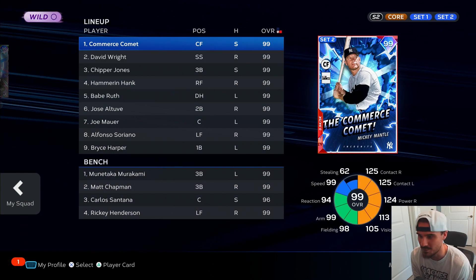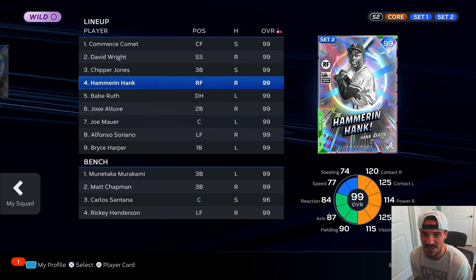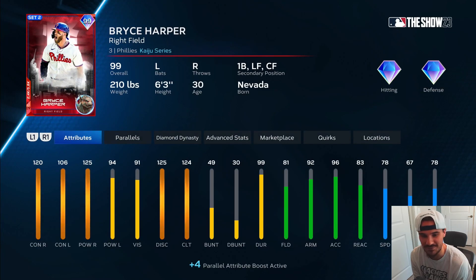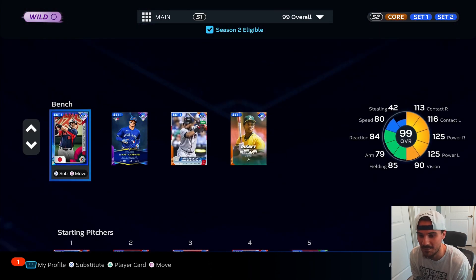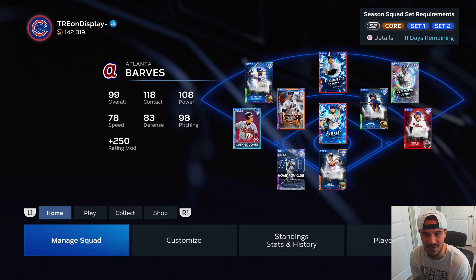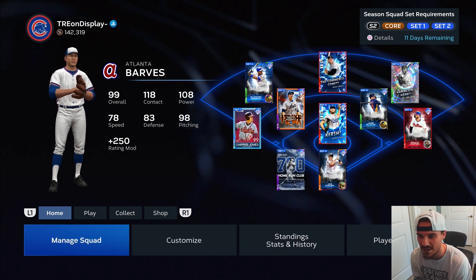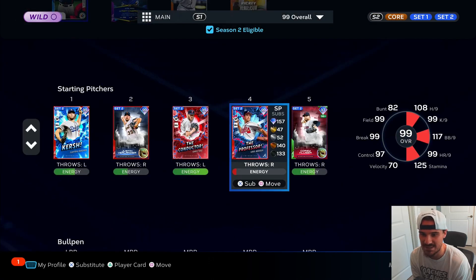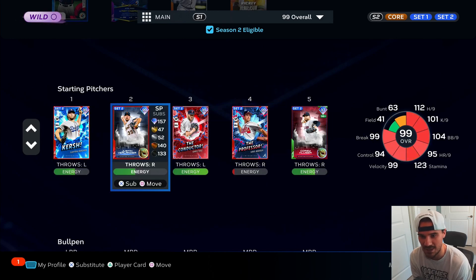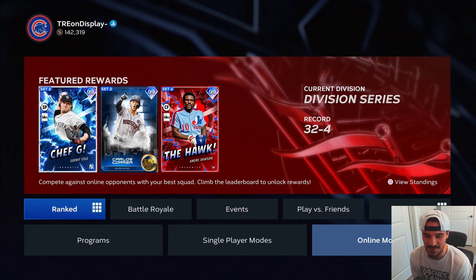Lineup going into the episode: we got Mickey Mantle hitting one, David Wright playing shortstop and batting second, Chipper Jones, Hammering Hank, Babe Ruth, Jose Altuve, Joe Mauer, Soriano, and Bryce Harper hitting down in the nine hole and playing first base. I think it's hilarious that he is a first base secondary, but it's cool. I'm also going to debut a pitcher — I end up buying the 99 Chris Sale. My stubs are a lot lower, maybe 142,000; I was probably over 300 or 400,000 a few episodes ago. Going with 99 Chris Sale today for his debut in the squad, since none of my other pitchers have energy.